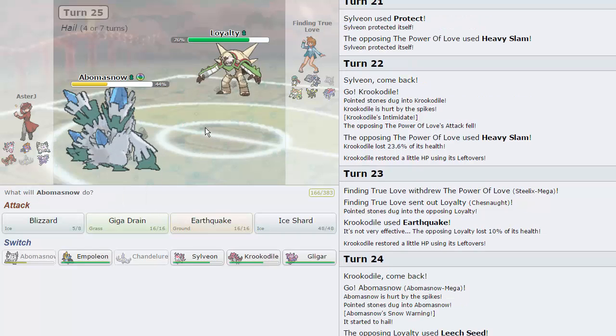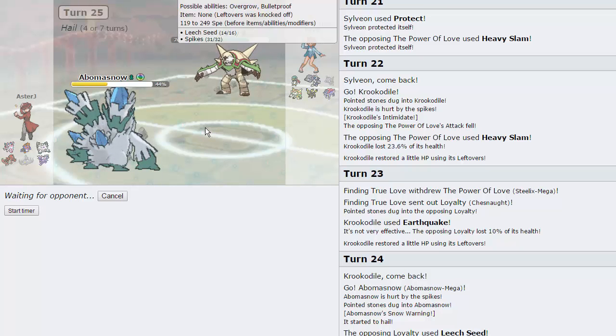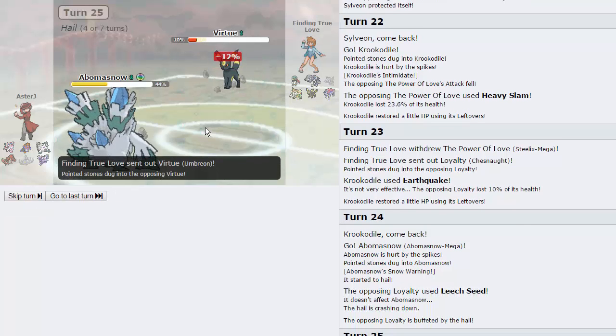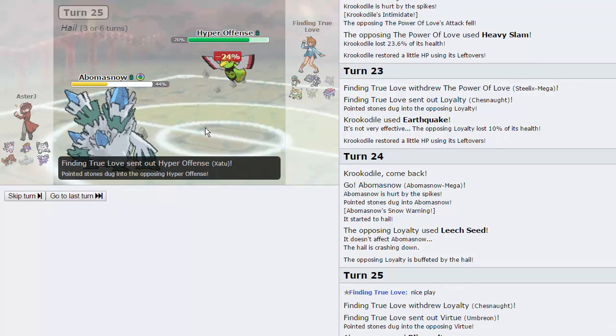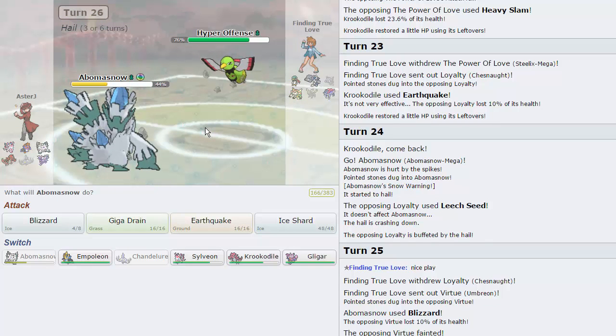He goes for Leech Seed — so I'm immune. Now I can fire off a very big Blizzard. Obviously he's faster than me, so let's see if he actually has Drain Punch and if it takes me out. I'm pretty defensive, so if he's running a defensive Chesnaught — actually there goes Sylveon. Okay, so now his Xatu comes in. This thing is faster than me. Do I just want to get off an Ice Shard here? He's probably going to take me out with an Air Slash.